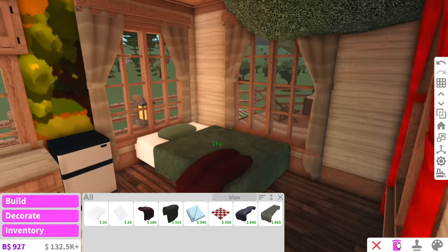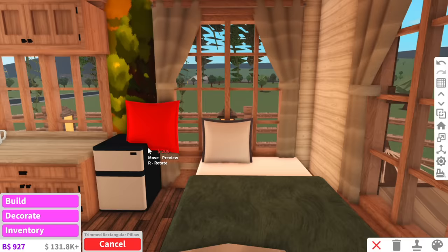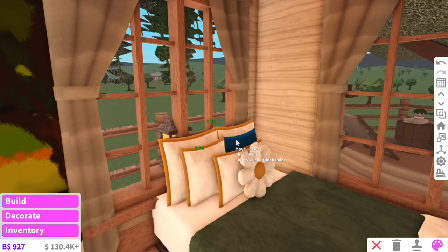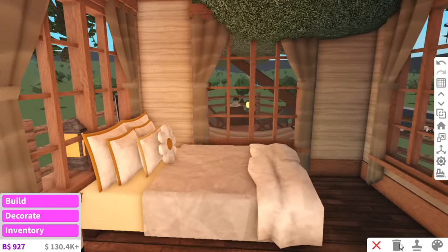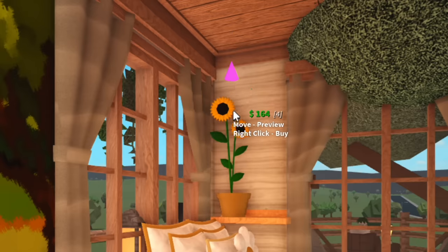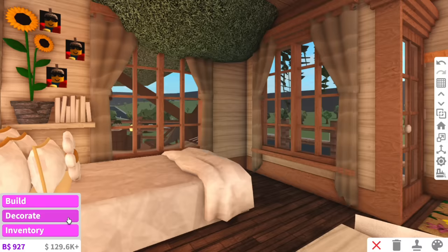I'm going to make this the most cozy bed you've ever seen - blanket, pillows... not one, not two, not three, not four, but six pillows! What if I make this a little sunflower bed - the color of a sunflower! And because we're extra, we're going to have actual sunflowers next to the sunflower bed. You can even resize the sunflowers - that is so cute!